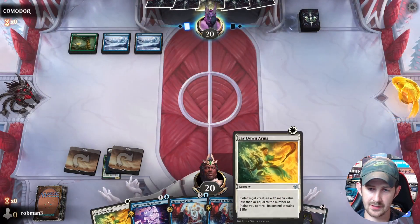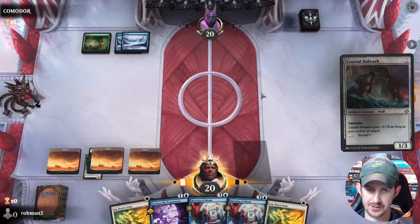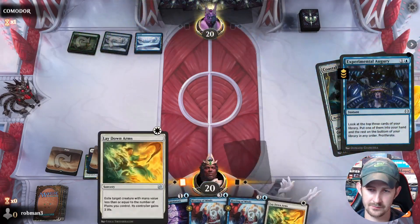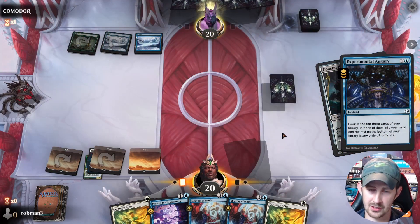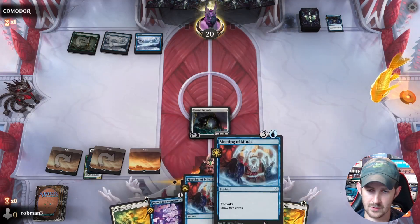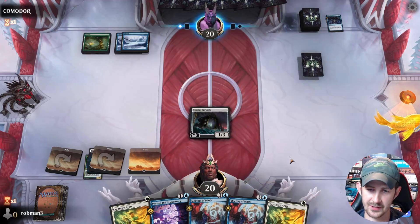We really want to hit our third land here. We'll get to play the Bulwark. They try a Counterspell — no. This is good, we're getting this Proliferate out of their hand with no counters on the board. Looks like some kind of green-blue toxic deck.